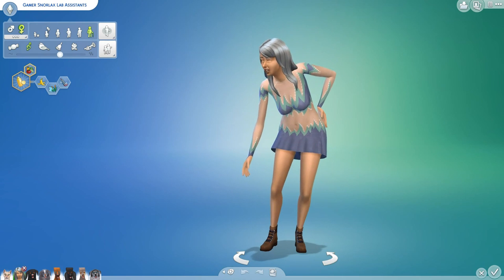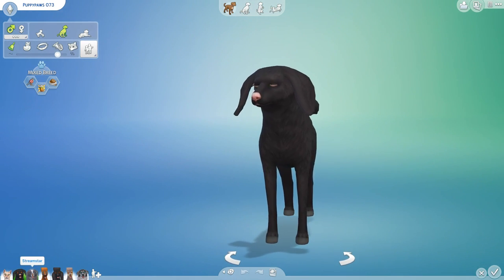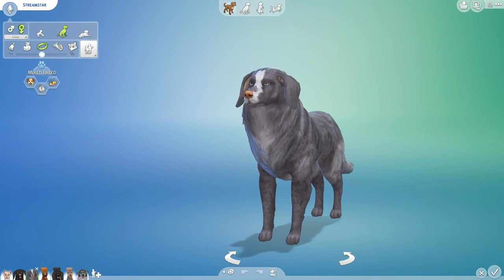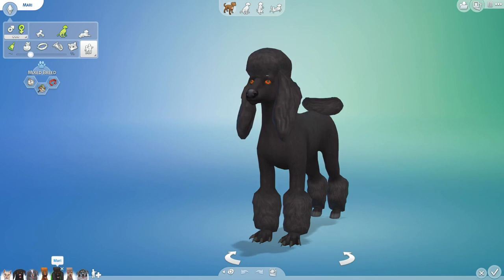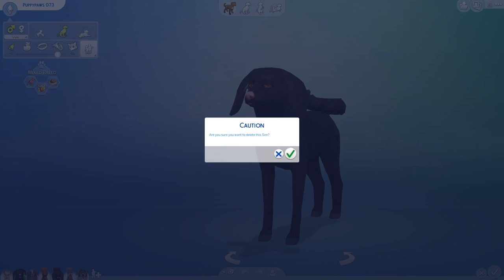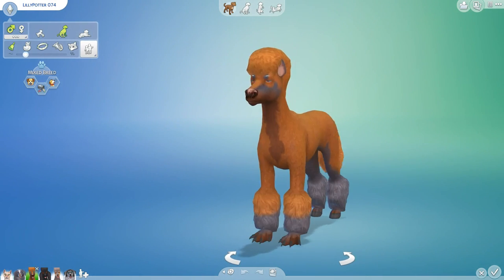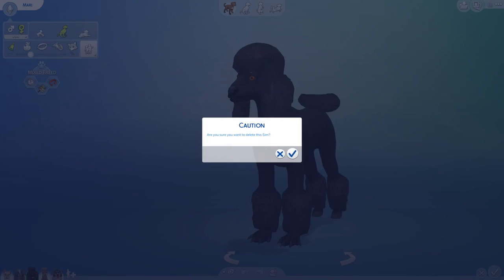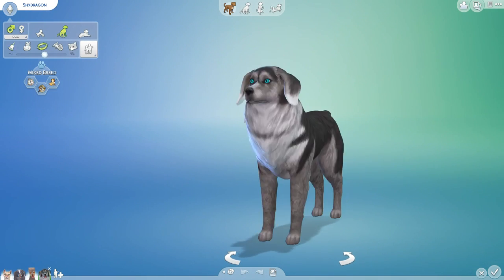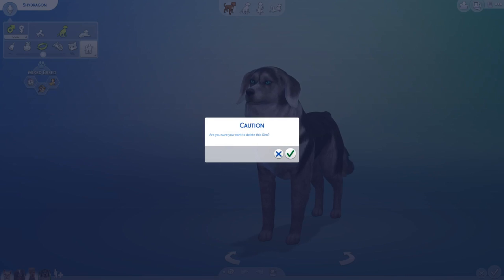So we're going to let Gamer Snorlax go ahead and retire, and she's actually going to take with her Poppy Paws, Streamstar — who is really another absolutely stunning dog — Lily, Mary, and ShyDragon. So all of these puppers are going to be headed out and retire with Gamer Snorlax. I might try to sneak one or two of the dogs — there we go — and we want Ana Ana Sowa to stay with us, and Streamstar, just so we can see what some of those puppies look like.